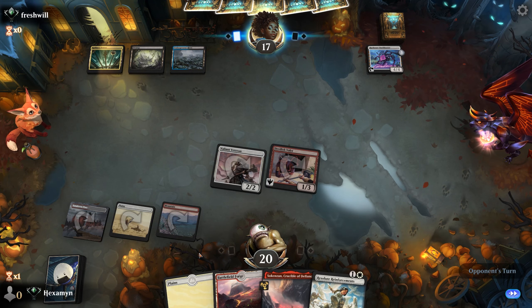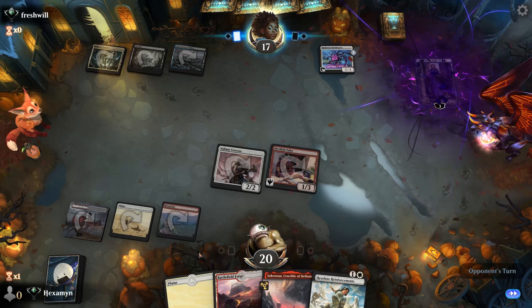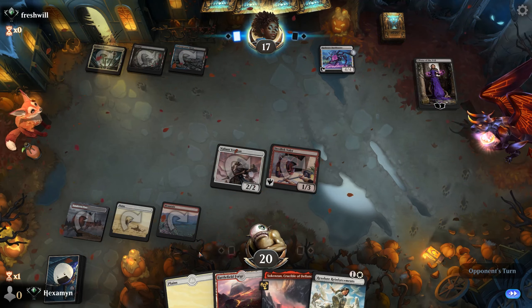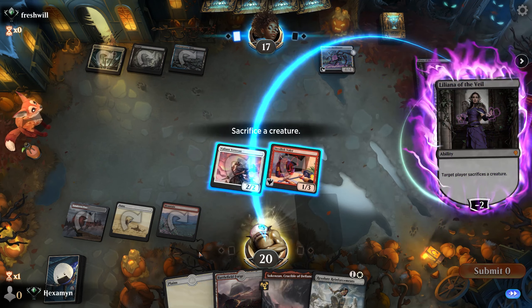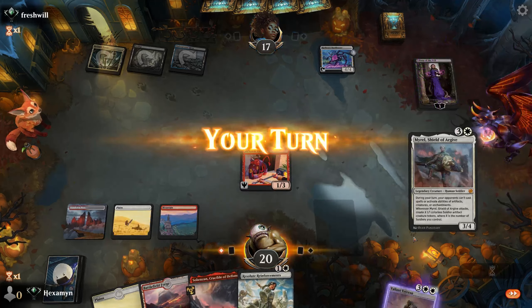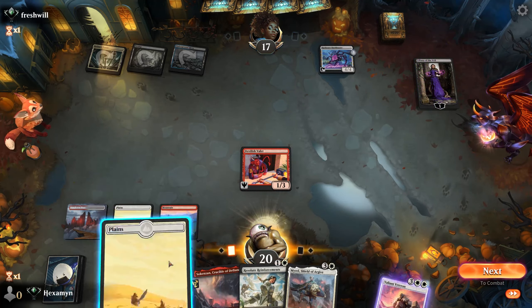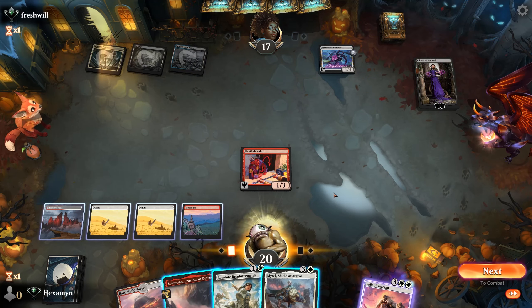Opponent has a Bankbuster and looks like they're on Esper. There's Liliana, which is a little bit annoying. I'm going to get rid of the Veteran here — one of our better cards — but we're all in on our combo. And there's Myral. That's got to be the best draw and certainly the best card to be playing on turn four.